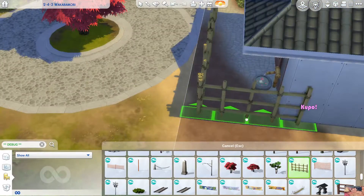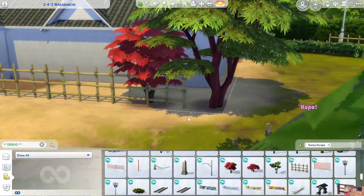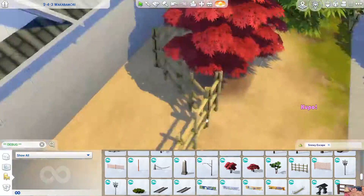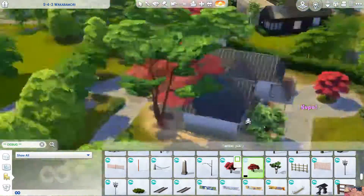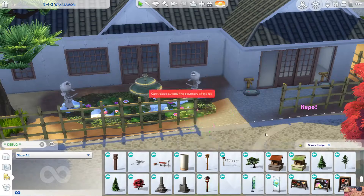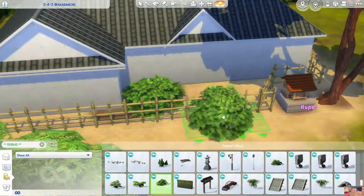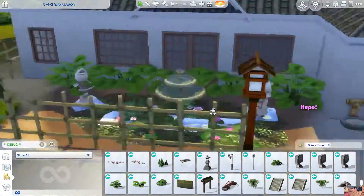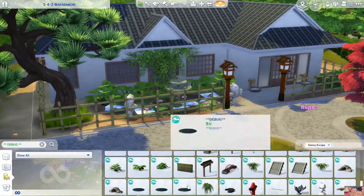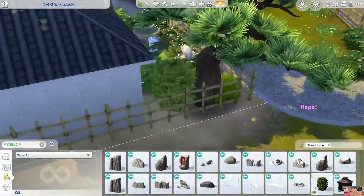I loved this fencing I put here — kind of a bamboo-type fence which I thought was really pretty, and it's debug so your sim should be able to just walk through it and not get stuck, thank goodness. I put the shrine here and I go a little mad with the decorating using the debug plants. A lot of these bushes from the Snowy Escape pack are really, really pretty, especially the huge green ones, and even this huge tree on the left with the little spikes on it — I don't know what it's called but it's really pretty. You could technically use these on base game and it would probably fit in really well.